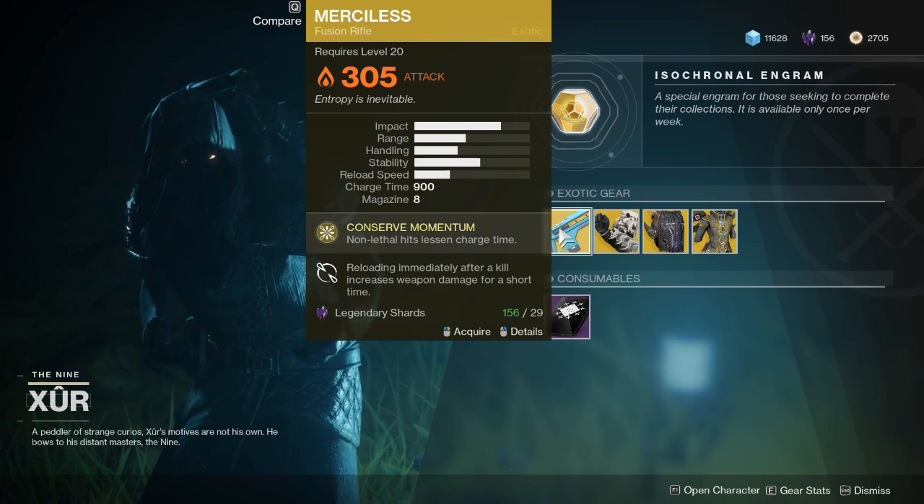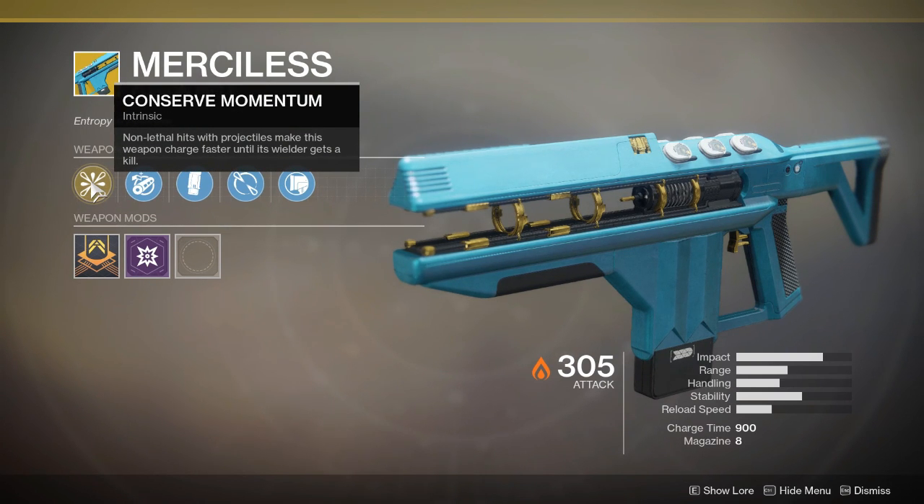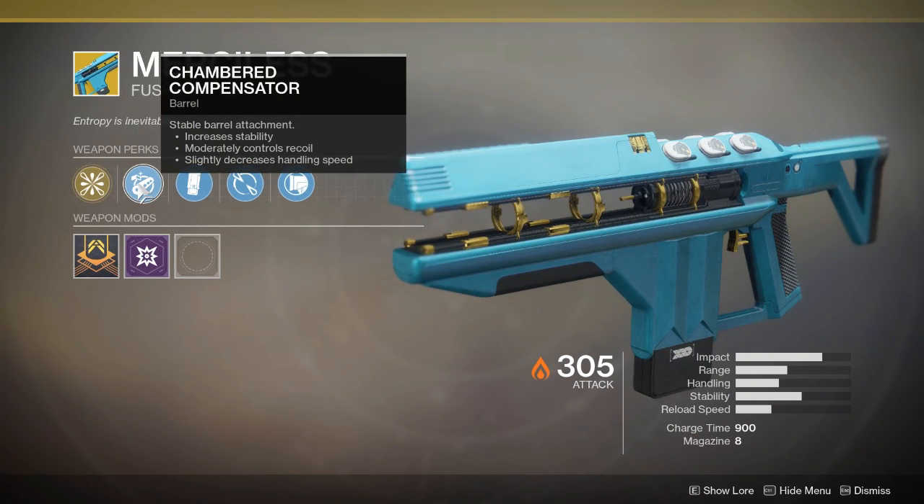The weapon available this week is going to be Merciless and it's going to cost you 29 Legendary Shards. The perk is going to be Conserve Momentum — non-lethal hits with projectiles make this weapon charge faster until the wielder gets a kill.